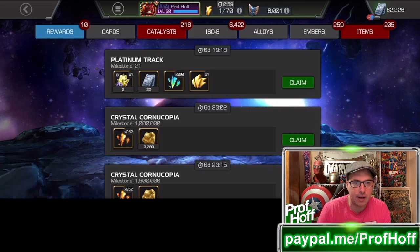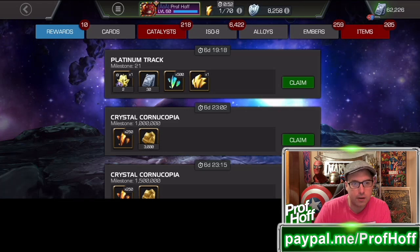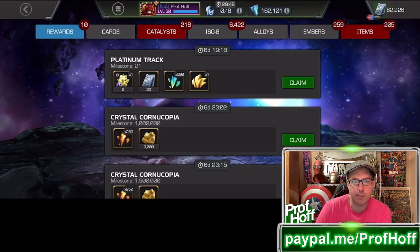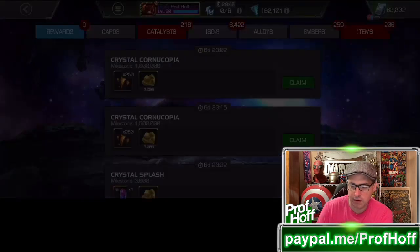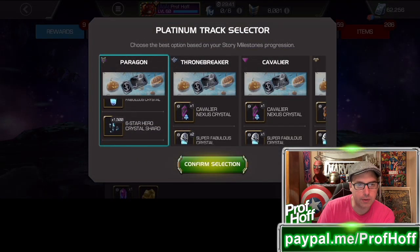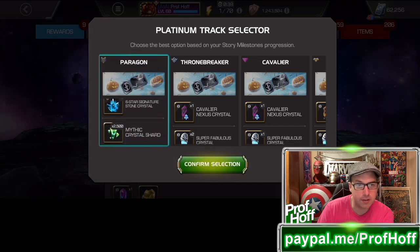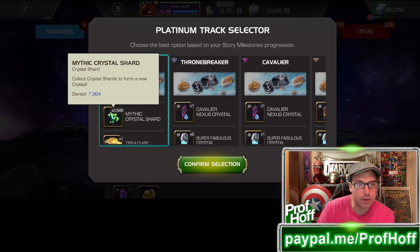We now have a combination of six Cavalier crystals and two Paragon crystals. We are going to claim this. Not only is it two Paragons, of course it's two Ultra Super Fabulous crystals, 1500 6-star shards, three 6-star 6-stones, the Mythic crystals.